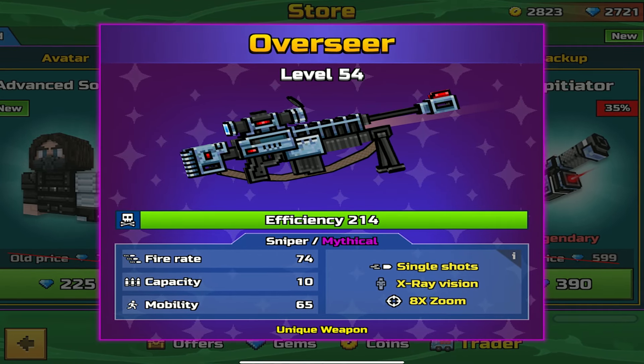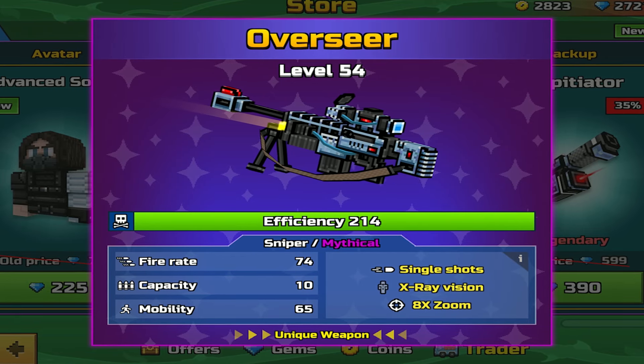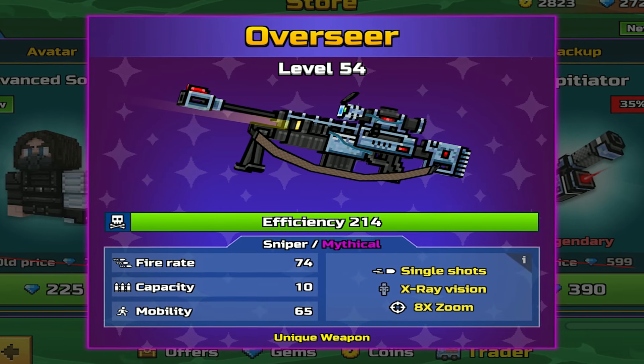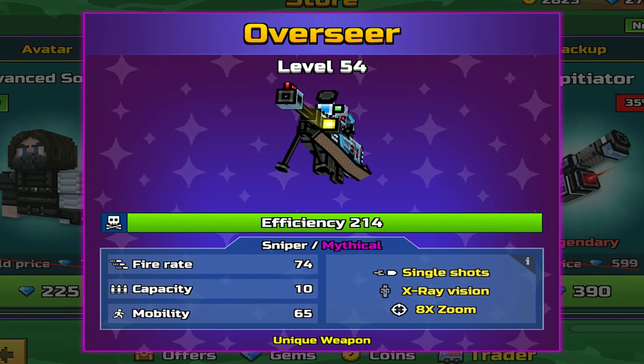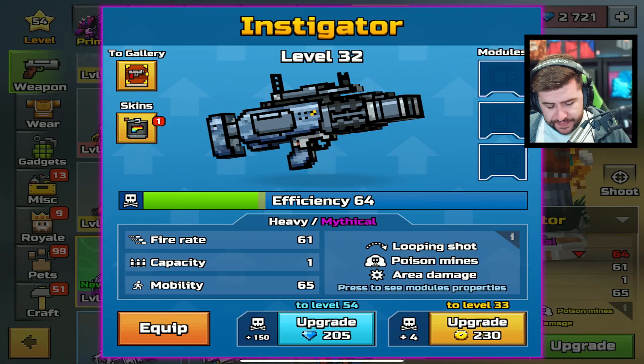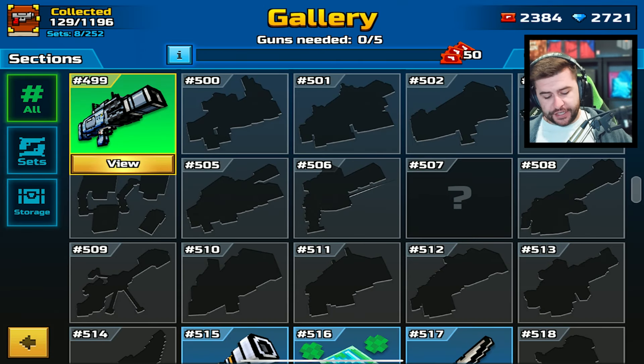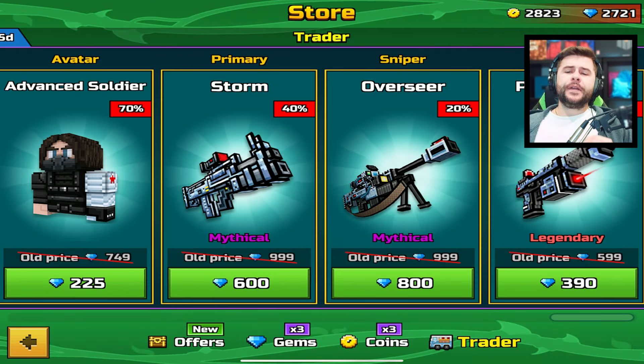There is also a Sniper — the Overseer, Sniper Mythical, with Single Shots, X-Ray Vision, and 8x Zoom. Fire 874, Capacity 10, Mobility 65. These weapons are showing at 600 gems for the primary, 390 for the backup, and a whopping 800 gems for the Sniper. That ain't it.